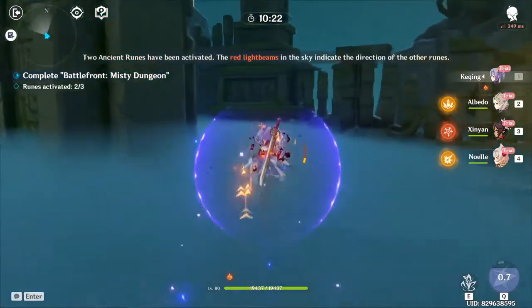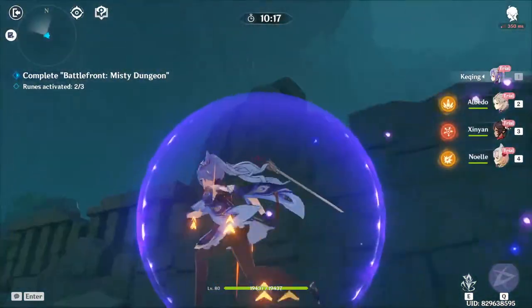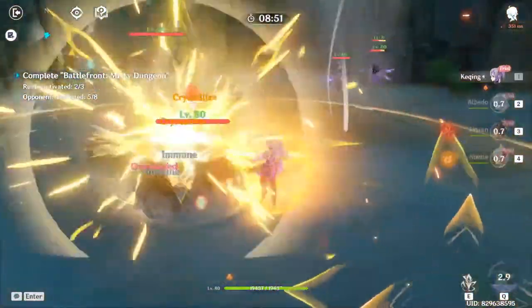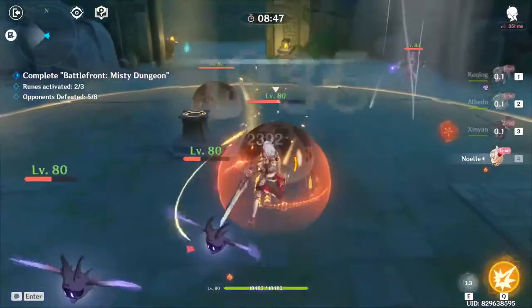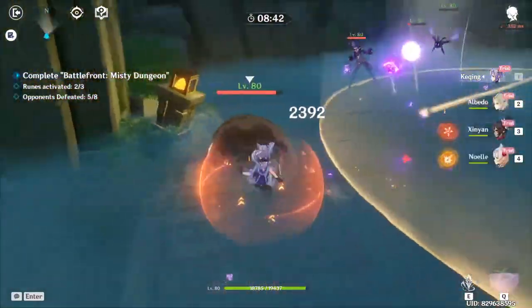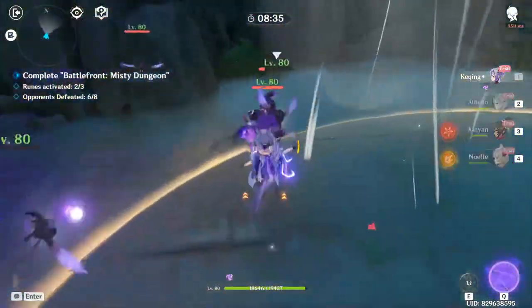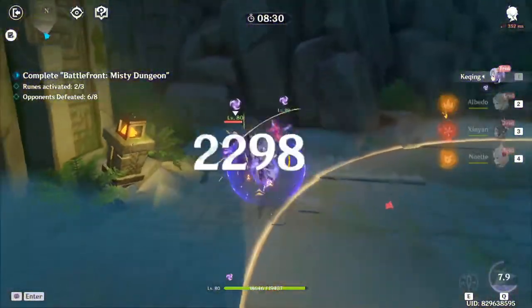The red light beams in the sky indicate the direction — oh, I see them now. This is pretty easy overall. I've had zero difficulty, my health is always topped off. This has to be one of the easiest challenges ever. I'm assuming MiHoYo did this just for people to try out these new characters, and they look really good — I assume that's what they want.